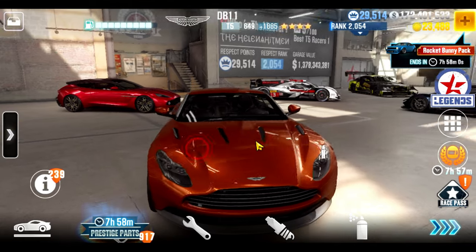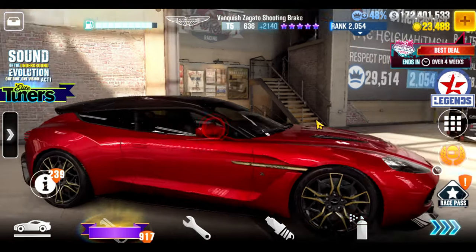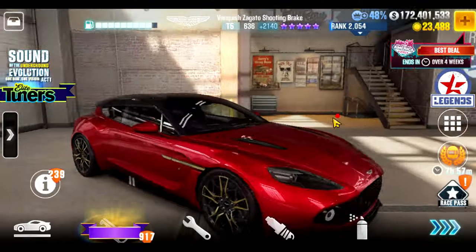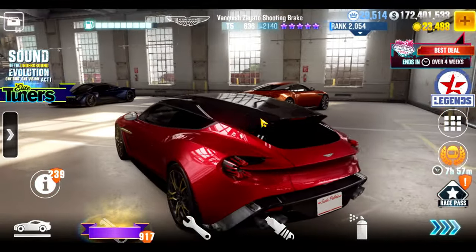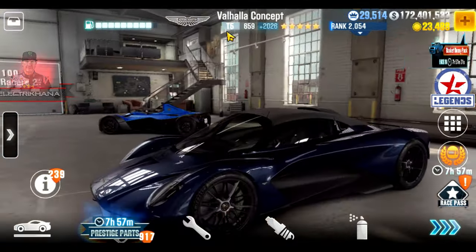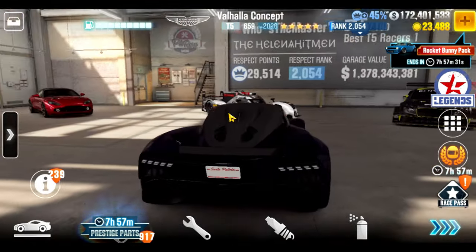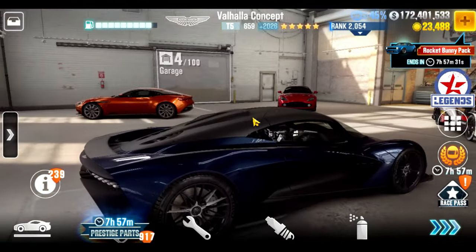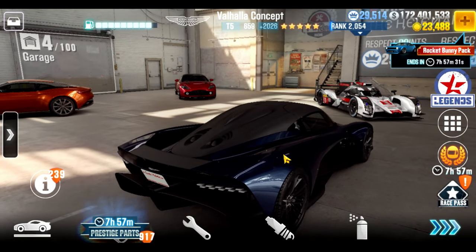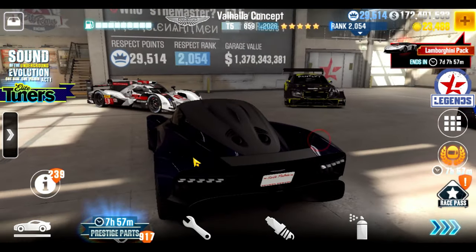The Vanquish Zagato Shooting Brake is a very good low performance point, high Evo car from Aston Martin. Outside of this car, the only one I'd consider better or on par is the Valhalla Concept. If you have the purple star that's even better, but most of us will probably only get the gold star. The Valhalla Concept is a low performance point, high Evo car that's very tunable for advantage in various lobbies — one of the best Aston Martins in the game for live racing.